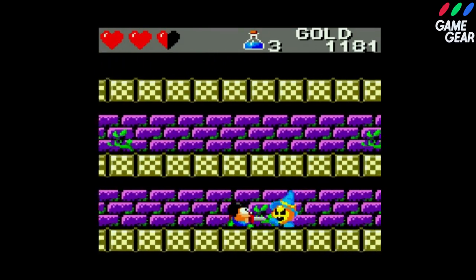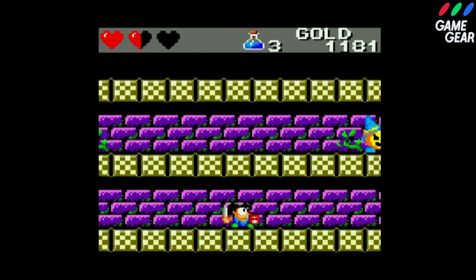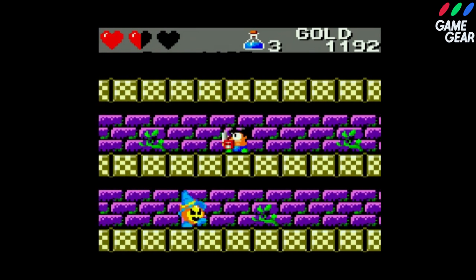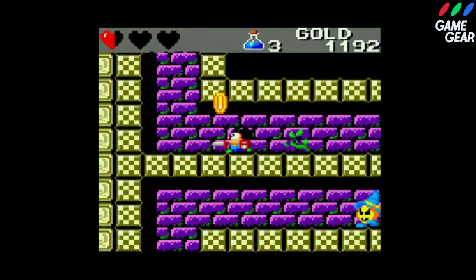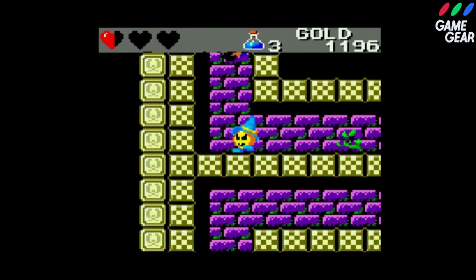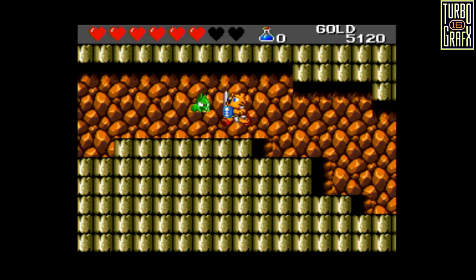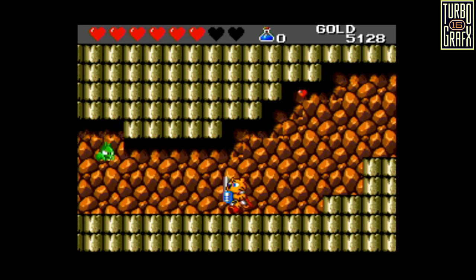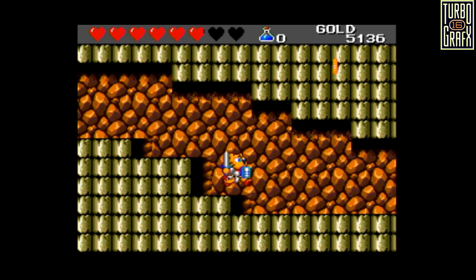Game Gear takes third place because it feels very different to the other versions due to its combination of level design changes and annoying enemy spawns from the smaller resolution. But the lower prices for equipment and replacing Charm Stones with Warp Stones make it a very interesting experience worth trying. TurboGrafx is the weakest in my opinion because it lacks certain easter eggs, uses its own password system, and the most accessible way to play legally runs at 480i and not 240p.